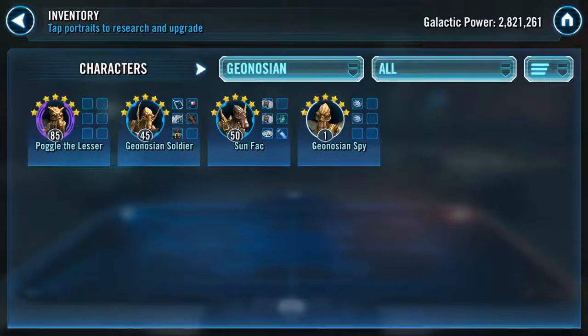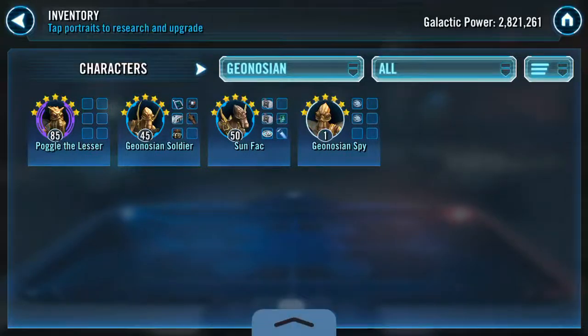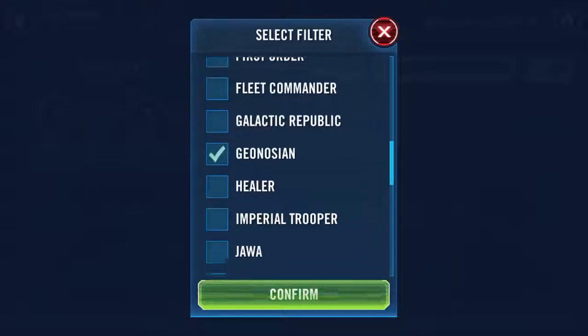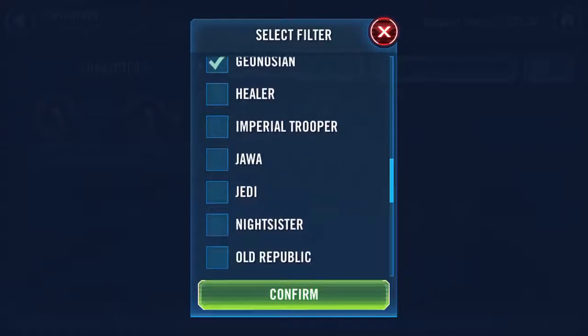Definitely work on your Geonosians, and work on Geo Brood Alpha after or before FOX — whichever you choose. Brood Alpha is an amazing lead for the Geos and makes them a totally different faction. They are absolutely amazing with Geo Brood Alpha — I'd say a top six or seven team in the game. Definitely work towards them.